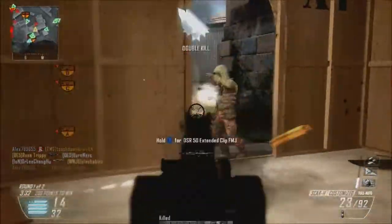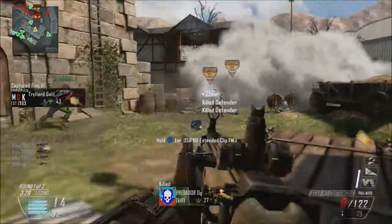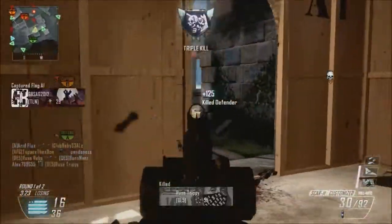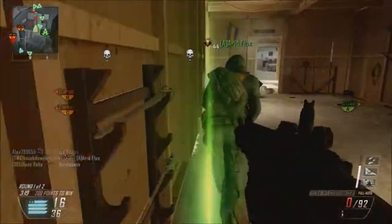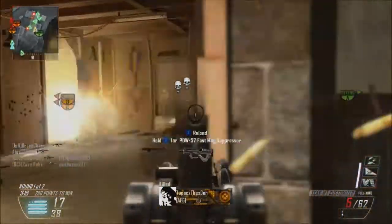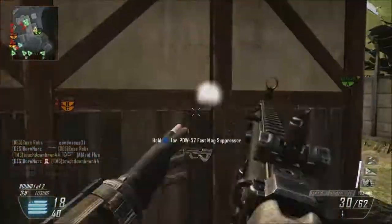For example, the Vector is a really fast shooting weapon, but you can easily — or the Scorpion, rather, would be an even better example — shoot out all your ammo and you're basically done within a split second. And with this one, it's slow and steady. That's really my opinion of the Scar H: slow and steady.